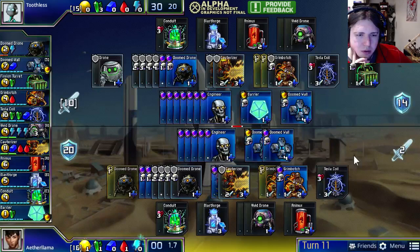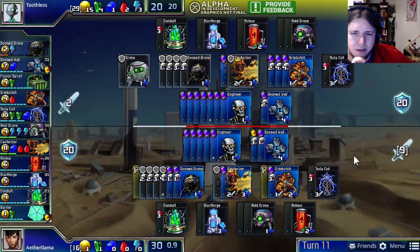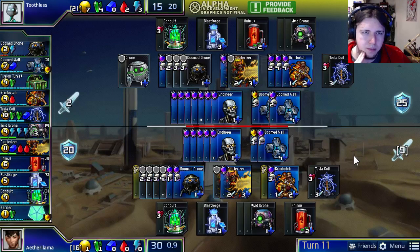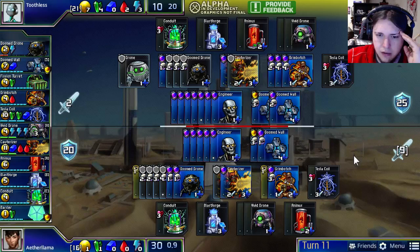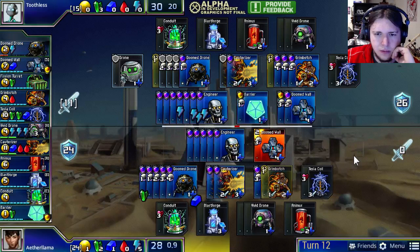What will Aether Llama choose to buy? It looks like he's opting for a Doom Wall, maybe a Grim Botch, more Doom Mechs — no need for barriers since he's got enough other defense. This is definitely a turn not to attack, because defending with two Doom Drones and a Doom Wall all with Lifespan 1, Toothless would have to attack for at least 10 damage to deal any permanent damage, and 11 damage to shut off a Cauterizer. His attack potential isn't that high, so no real attack is coming.